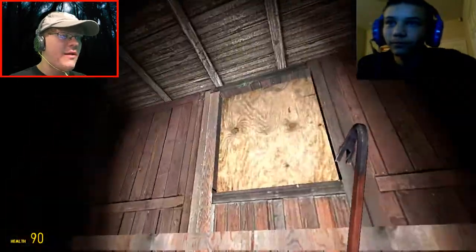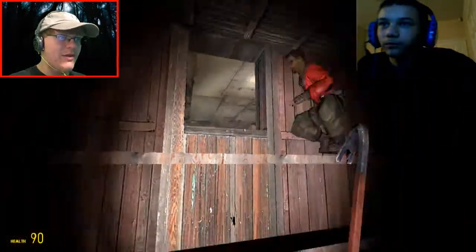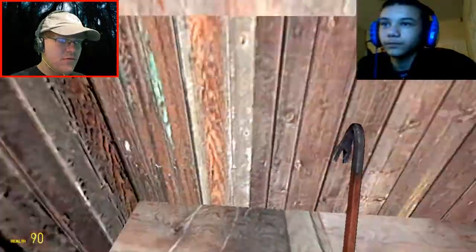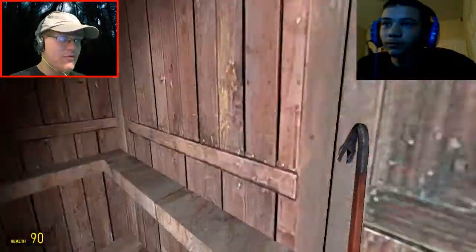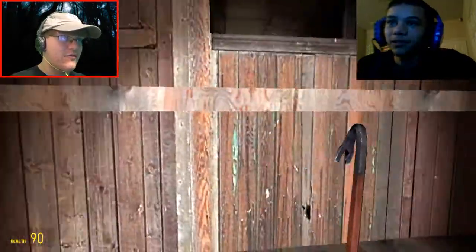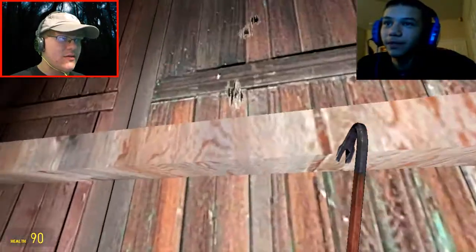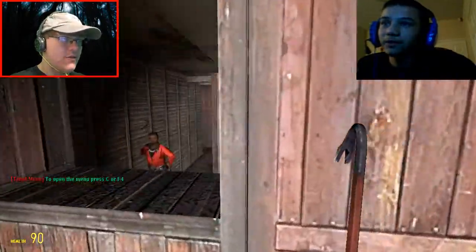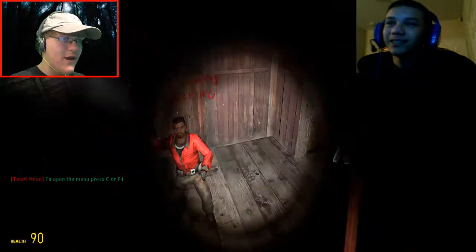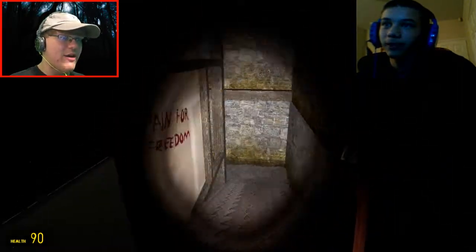There's nothing in here of importance at all - oh wait, up here! What's in there? 'I am always watching.' How do we get up there? Crouch jump! I am crouch jumping but it's not letting me. Did you find anything? There's a door and I can't get in there. 'I am always watching.' How did you do that? You press space followed by - oh, I got it! There we go. Is there nothing over there? I guess we gotta go down here then. 'Pain for freedom.'